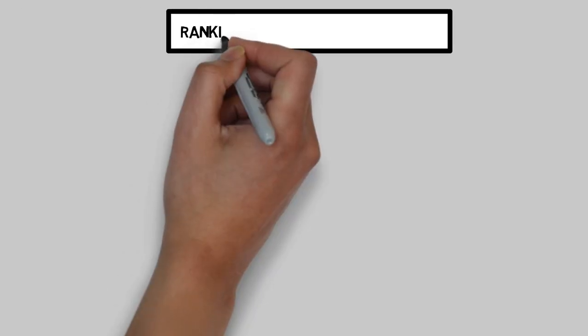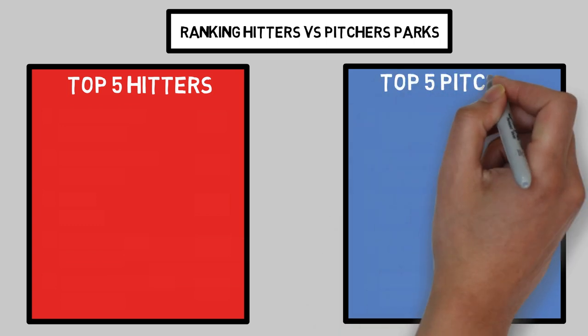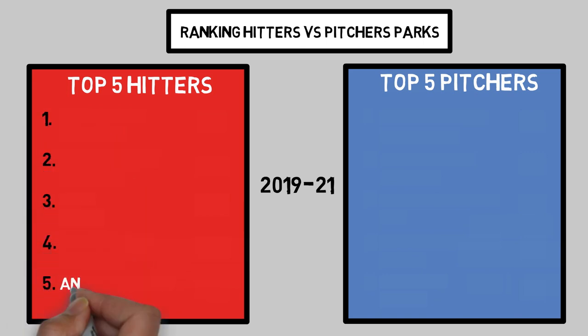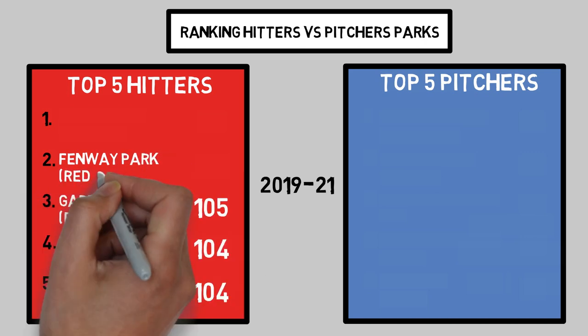So that leaves us with one final thing to cover. Let's take a look at what Statcast ranks as the top 5 friendliest hitter parks and the top 5 best pitcher parks. On Baseball Savant, you'll find a page listing out all of the parks with everything we talked about in today's video. To correct for smaller sample size, the leaderboard includes a rolling average of each park's performance over the past three seasons. Starting with our hitters: number 5 is Angel Stadium, home of the Angels, with a park factor of 104. Number 4 is Truist Park, home of the Braves, at 104 as well. Number 3 goes to Great American Ballpark, home of the Reds, at 105. Number 2 shockingly goes to Fenway Park, home of the Green Monster, at 106. And blowing away the rest of the competition, to nobody's surprise, is Coors Field with a whopping 115 park factor.